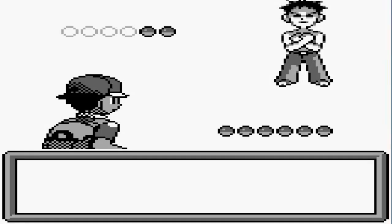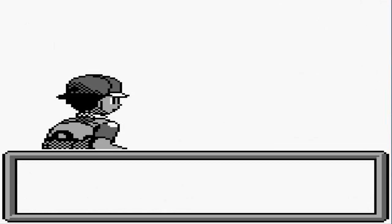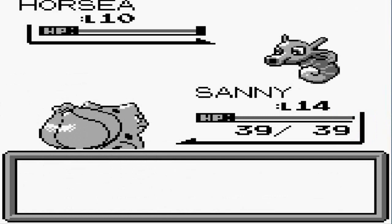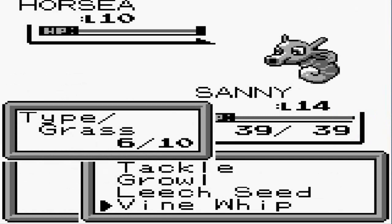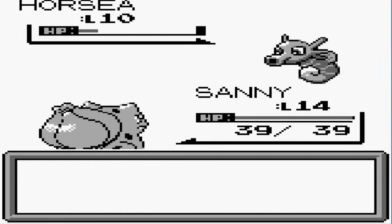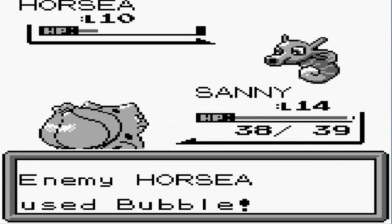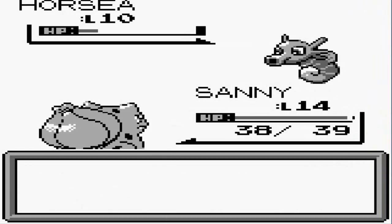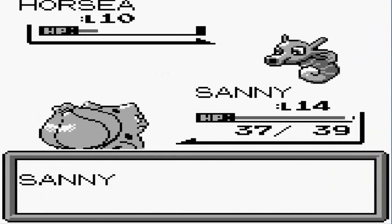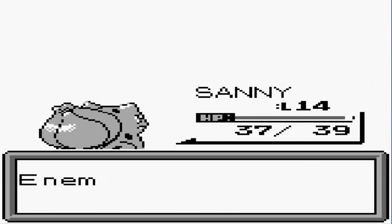Gym battle number one — Cartman ready to go! He's coming out with a Horsea. Let's destroy this guy with Sunny. Vine Whip does its thing and we get hit with a Bubble attack — not so effective, but our speed has gone down. Let's go with Tackle. More water attacks, but luckily we are mighty.